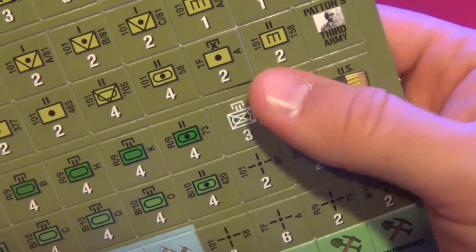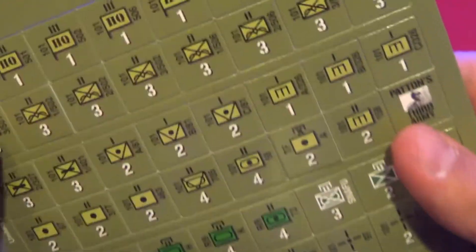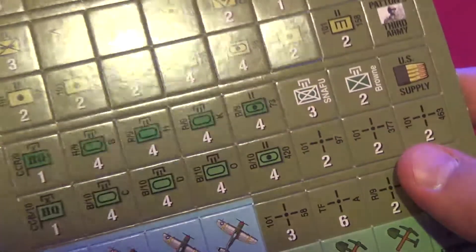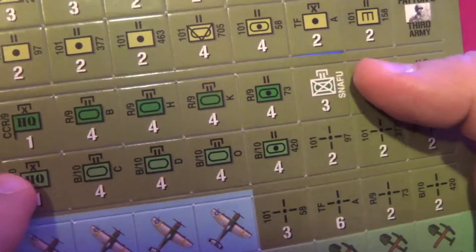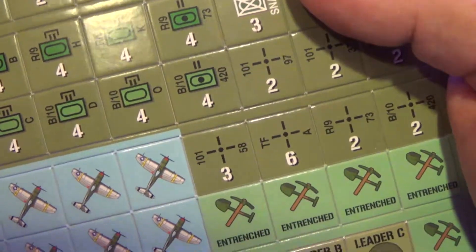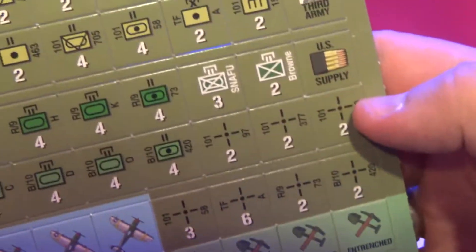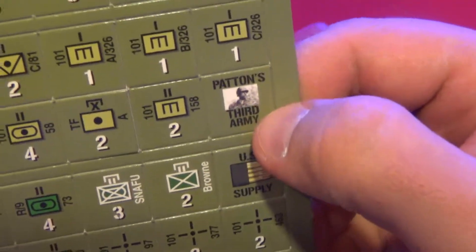Up until brigade level, and of course the divisional headquarters. So we have a multi-level operation here. There's Combat Command B from the 10th and Combat Command R from the 9th Armored Divisions.